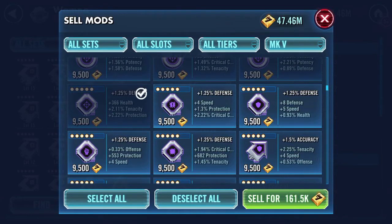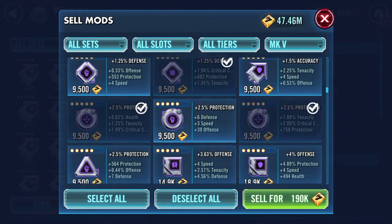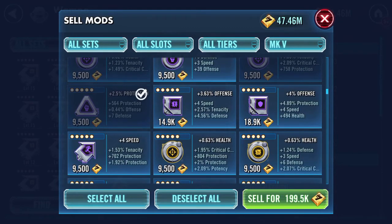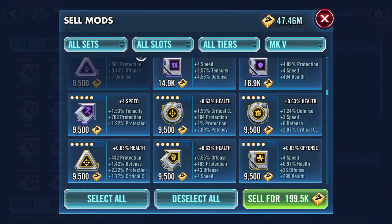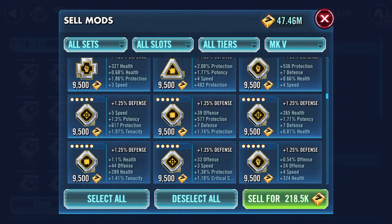I've been doing some farming. I'm waiting to see all the offense mods. I'm very low — by very low I mean I have zero square transmitters on offense as the set. As you can see here, I've got a health transmitter with four speed but that doesn't have speed. That does look like a nice mod — plus 2.9 potency — but speed, speed, speed, speed.